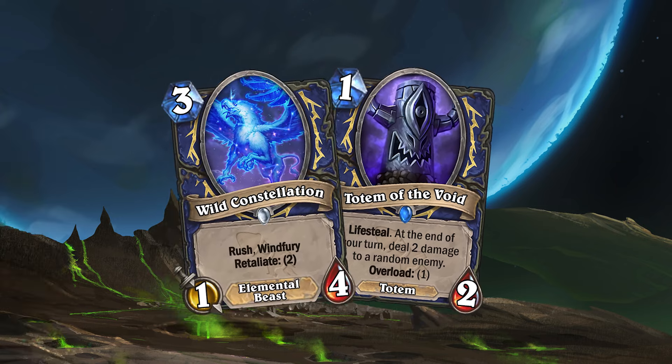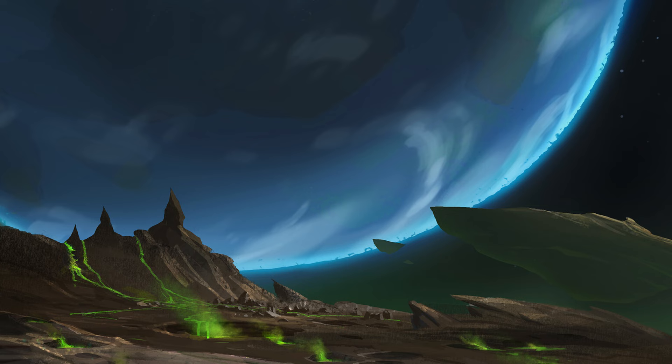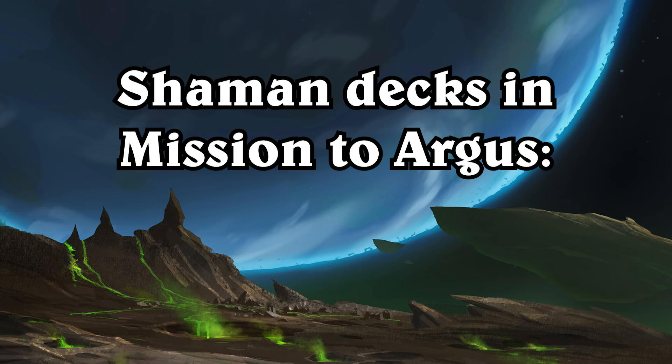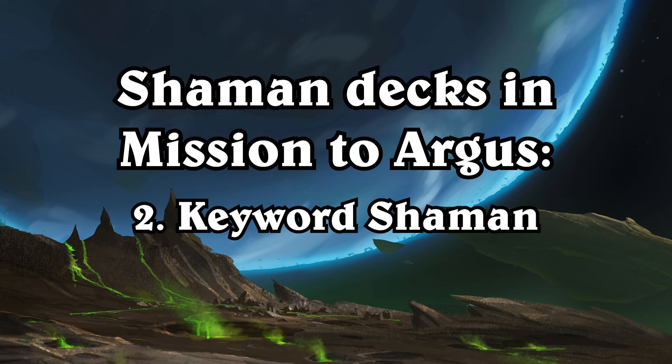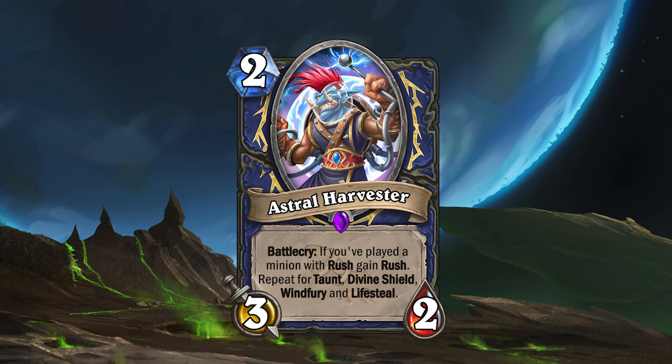While these last two cards might see play in the Switcheroo Shaman deck, they truly belong to Shaman's other archetype, which I just call Keyword Shaman. Like the name suggests, Keyword Shaman focuses on minions with keywords, or bonus effects as they're also called. To support this archetype, Shaman gets the new minion, Astral Harvester. This two mana 3-2 minion will gain Rush if you've played a minion with Rush, as well as Taunt, Divine Shield, Windfury and Lifesteal if you've played any minions with those keywords.